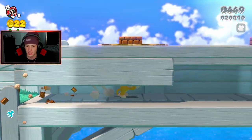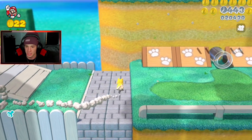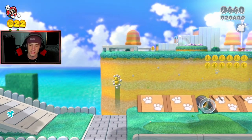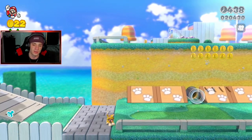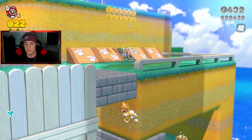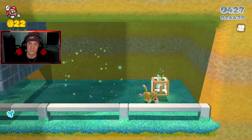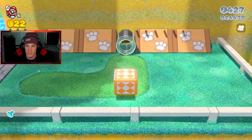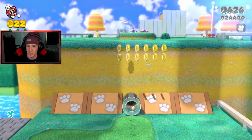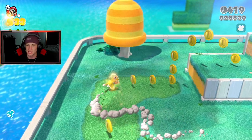One up baby, keep grinding. There should be a secret pad right here — there we go, get down there just like that and get ourselves our third and final green star for level one! You do have to get top of the flagpole for every single one — I believe that's a thing to fully complete each world.